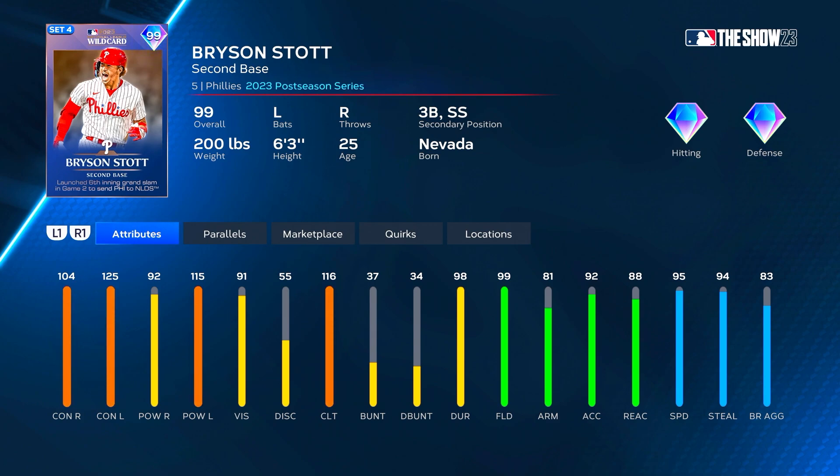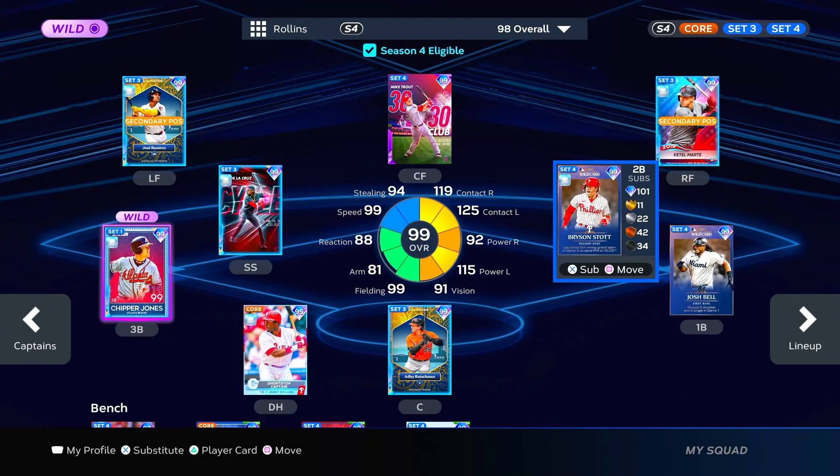I think he can play good anywhere you put him — he's going to play diamond defense anywhere, has good speed and a decent arm. With the Jimmy Rollins boost at Tier 3 he'd be 119 contact versus right and 125 clutch without any parallels, and speed at 99 without parallels. With the boost he can get up to 124 contact versus right at P5, which is absolutely insane. We're using him with the Jimmy Rollins boost, so he has that 119 contact without any parallels — let's get after it.